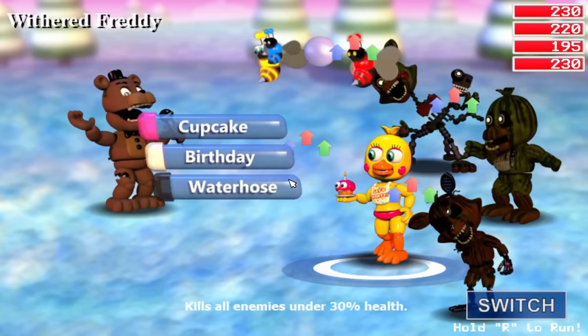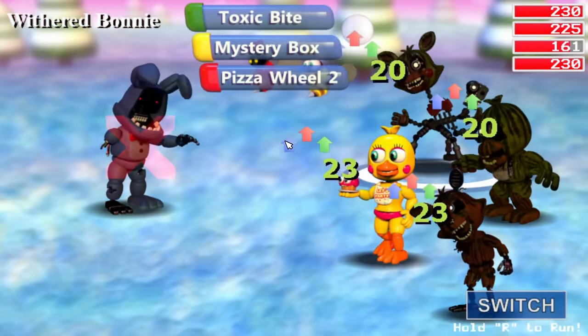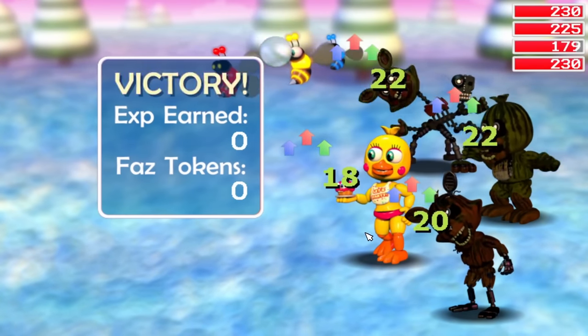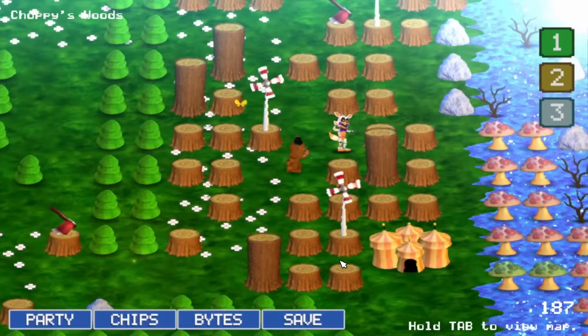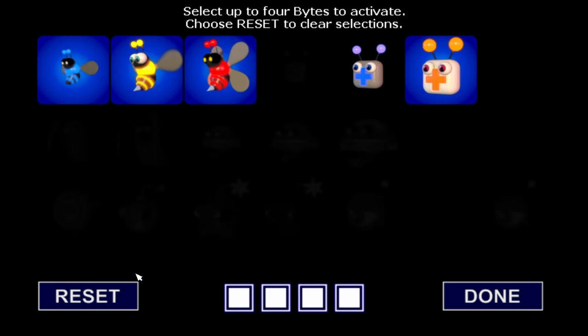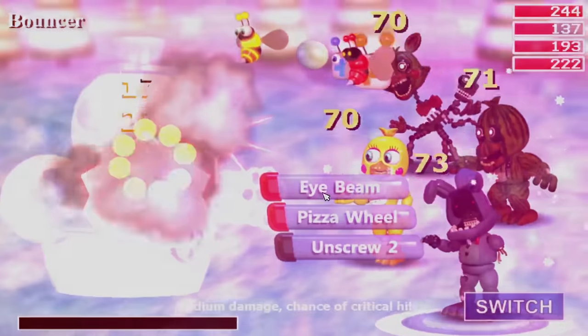Here I would encounter Withered Freddy and Withered Bonnie, both of which weren't an issue. Realizing I now had an animatronic with Unscrewed 2, things were looking fantastic. To prep for the upcoming fight with Frosty the Snowman, I purchased both a level 2 med pod and a mega med, both of which proved incredibly effective as I narrowly avoided death throughout the entire fight.